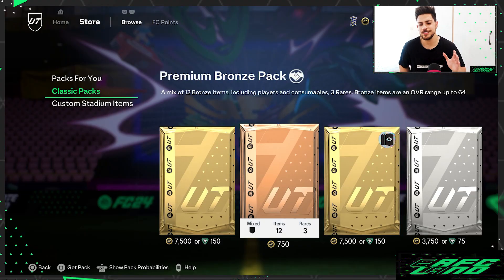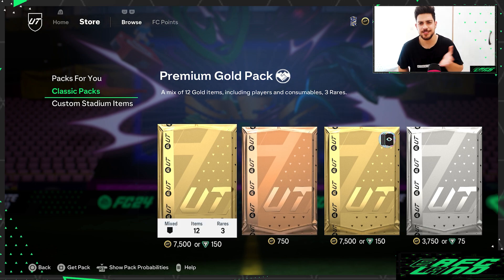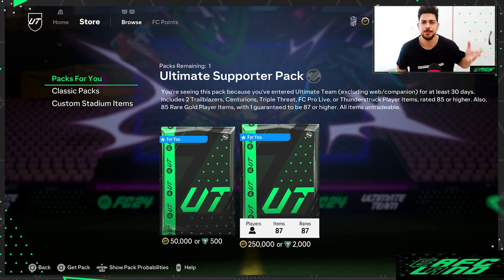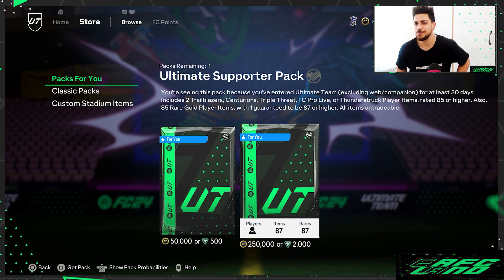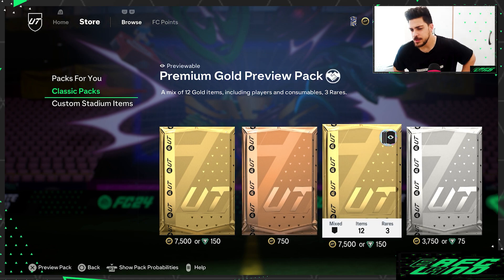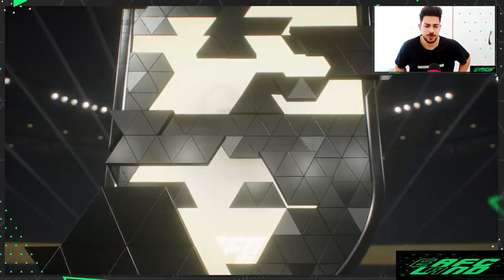For FC points, the first way to spend them is on classic packs — not the promo packs that cost like 500 or 2000 FC points. Don't spend your 2400 FC points on those. Instead, look at the premium gold pack or premium gold preview pack and just take your chances.